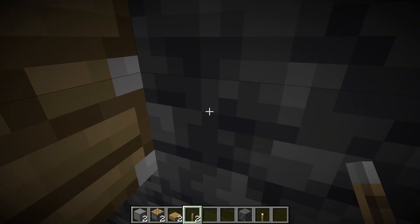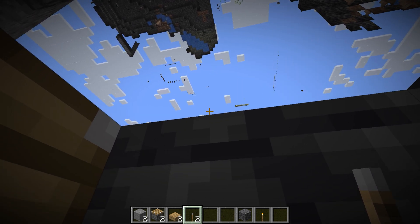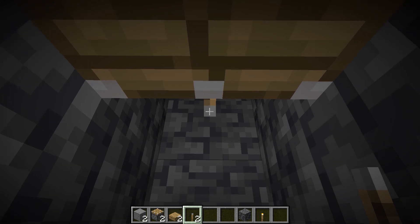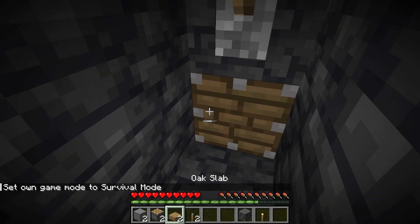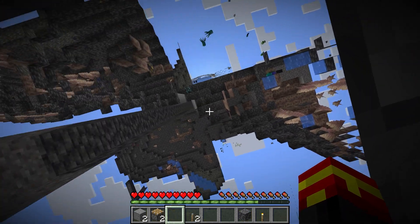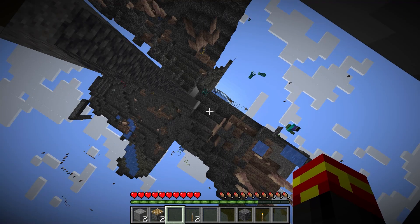It is dead simple to make, and this does work in Survival Minecraft as well. You don't actually suffocate when using these half slabs. If I deactivate the machine and go to Survival Minecraft, you will see that I do not actually suffocate. We do not have any damage given to the player when we use this x-ray glitch in Survival Minecraft.